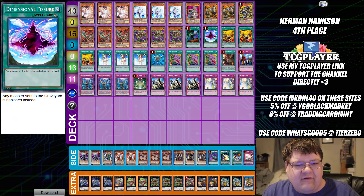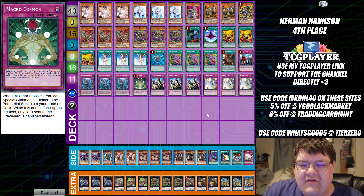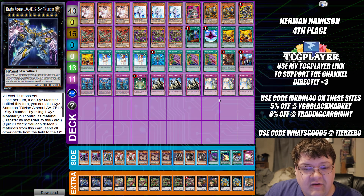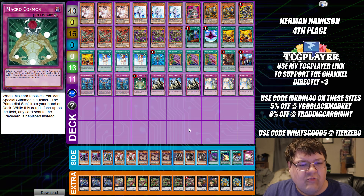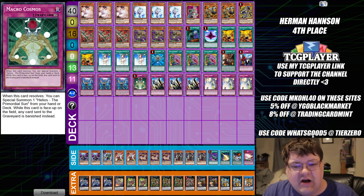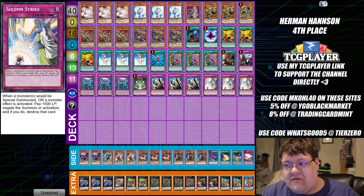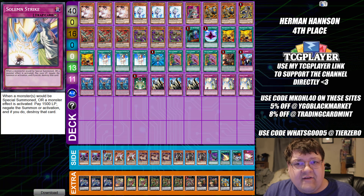Herman locking it down with a very interesting take on Zoo. I think this is probably the most interesting thing I saw out of this weekend's event. Herman has been playing this build for so long — every time I look at a top cut, Herman is always here playing pure Zoo. Now before you say 'wait a minute Robbie, Macro Cosmos and Dimensional Fissure clash with Zeus' — the key point is that Dimensional Fissure and Macro Cosmos set up the turn-one disruption. Beyond that, once Zeus is doing the job for you, backing it up with a three-material machine monster that's just going to wreck your opponent — that's what you really care about. I am very impressed with what Herman came up with.